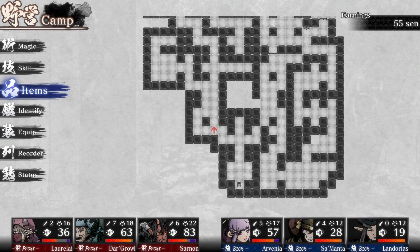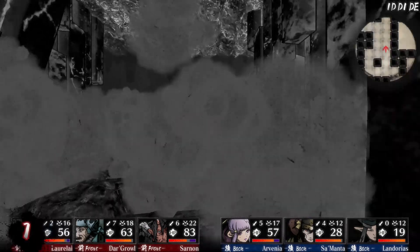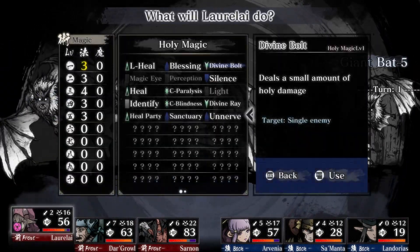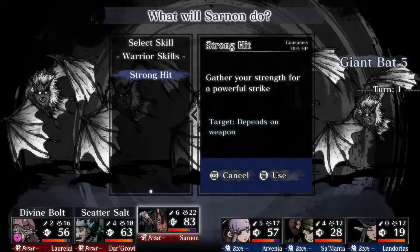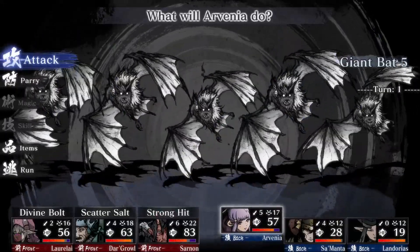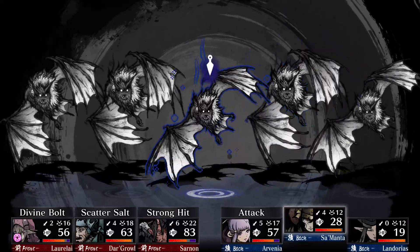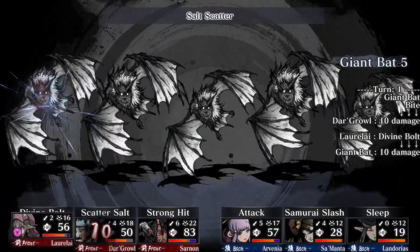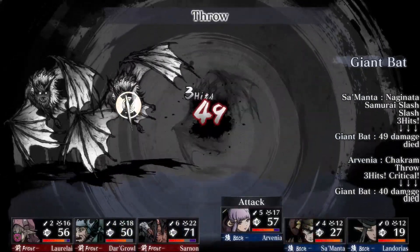Poison on Lorelei — I'm just gonna cast a light heal and keep it moving. It's doing two per turn... now it's doing one. Okay, Giant Bats. Go ahead and Divine Bolt one, go ahead and Scatter Salt. Couple big boys here — Samurai Slash, and hit him with Sleep. Your Intelligence is pretty high. Divine Bolt, Soul Scatter, Sleep. Got a couple of them sleeping — worked pretty well.